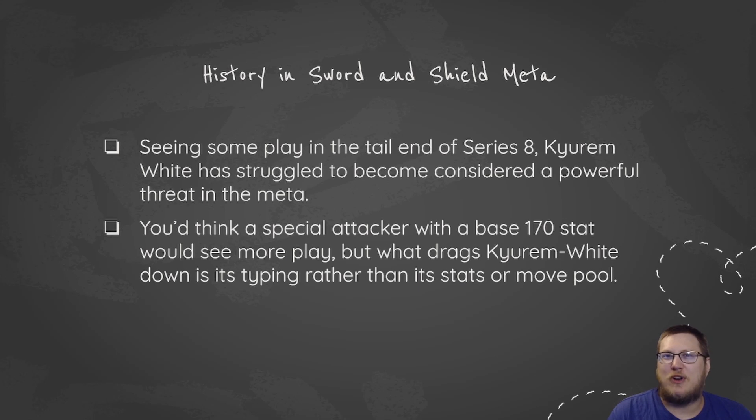The move pool overall for Kyurem White is okay at best. Kyurem Black is much worse, whereas physical Ice-type attacks aren't really a thing. Kyurem White still has access to good special Ice-type attacks like Freeze-Dry, Ice Beam, and its signature Ice Burn. It also gets access to things like Fusion Flare, Earth Power, and Flash Cannon. But even that sometimes isn't enough when your typing is just wrong for a format.